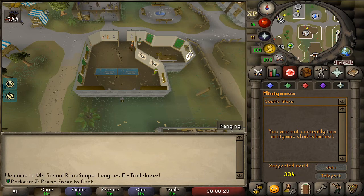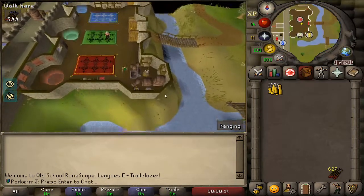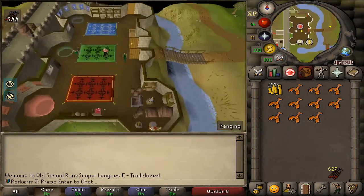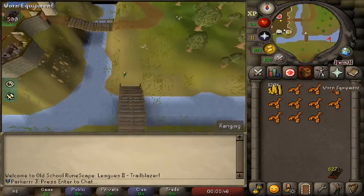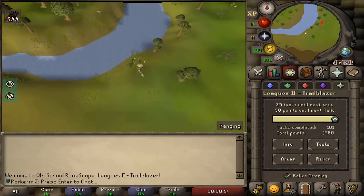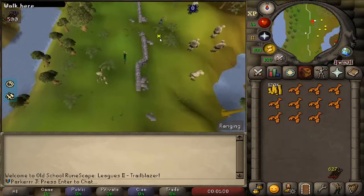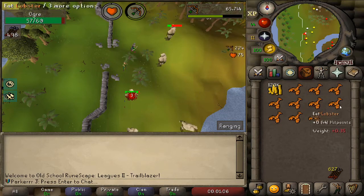I can't wait to get an actual task that gives me half-decent drops. This ogre task - the only things I'm getting are big bones and the odd limpwurt seed. I just want it over. I've also realized I'm way behind on total points and tasks completed. There are lots of easy ones I can do and as I do stuff I'll get them passively, with the bigger tasks coming later.